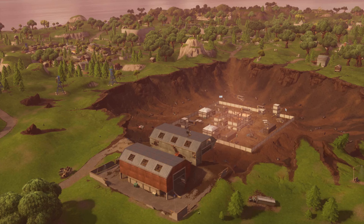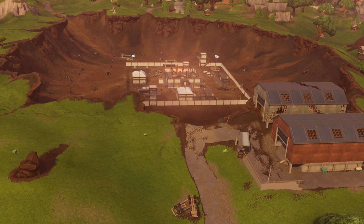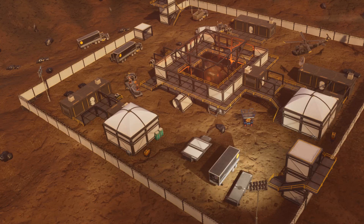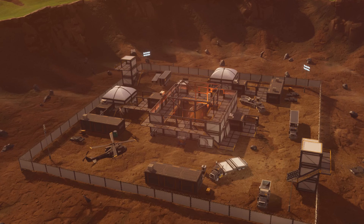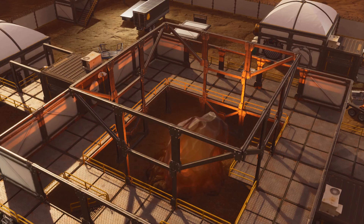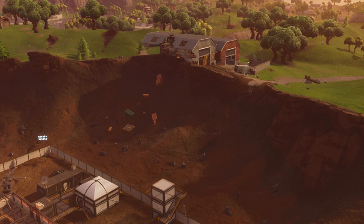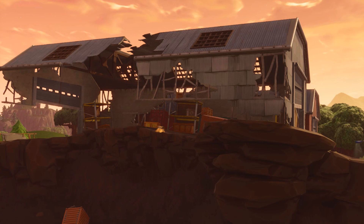The Dusty Depot crater is absolutely massive. It's got a military-type base — like a space military base you'd see on the moon in movies, a research-scale facility. There's a helicopter you can destroy for metal, and there's a lot of metal in the crater overall. There are also a lot of those shards, so if you want the super jump mechanic, use those — you'll get a massive jump advantage over people. It'll be fun to have shotgun fights using those shards.